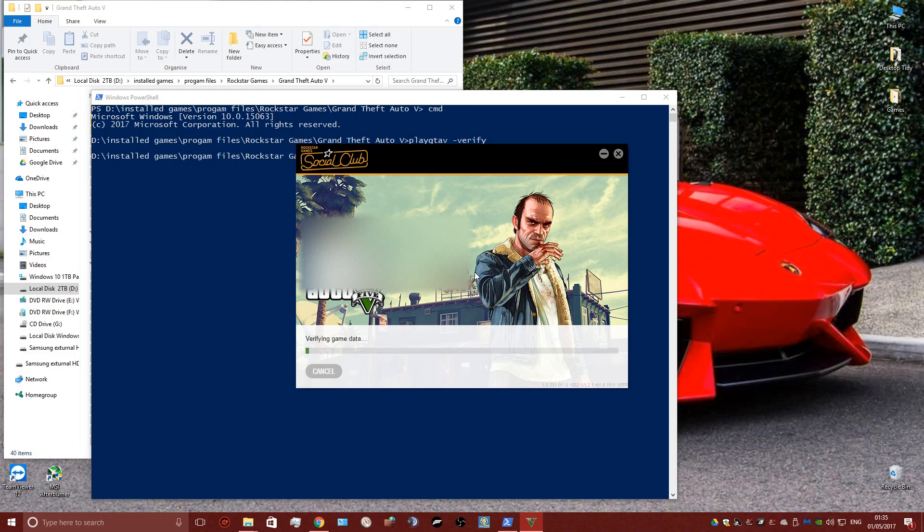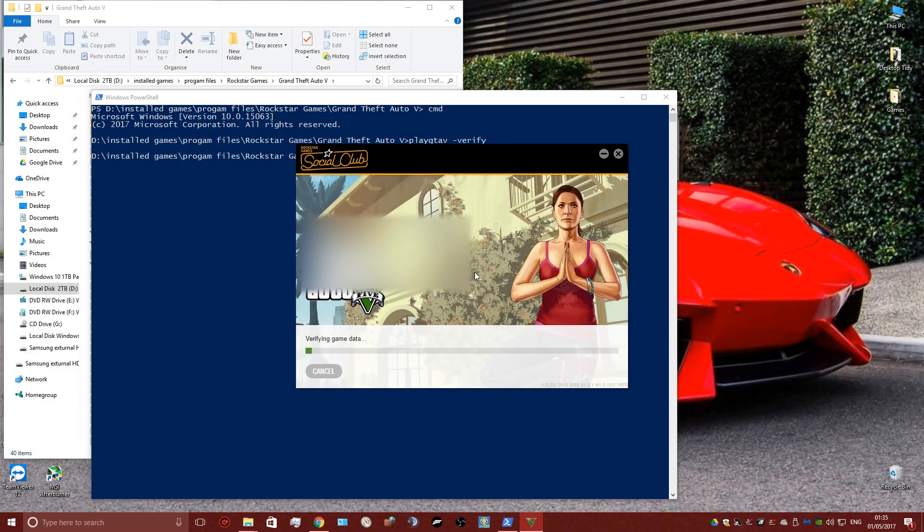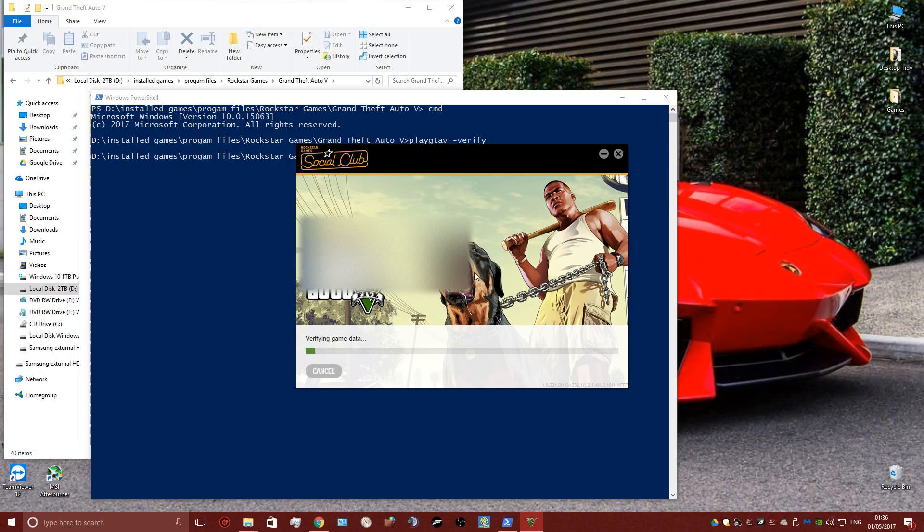Before, when you right-clicked in your game directory, it would come up with 'Open command window here,' but it's slightly different now. This PowerShell thing has just started appearing on Windows 10 — it's only just been put there, so I had to find a new way of doing it.